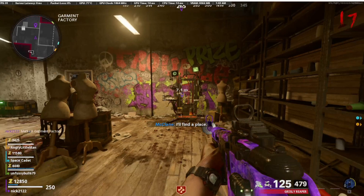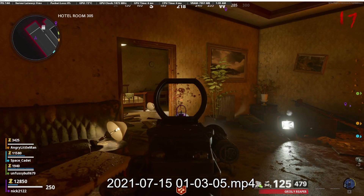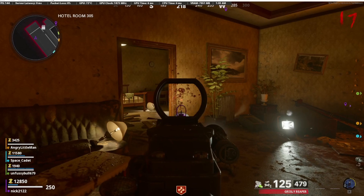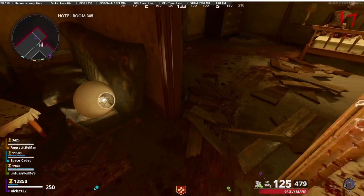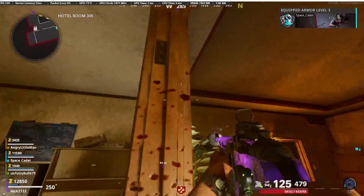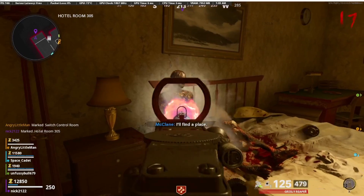Then, for the third and final part — the hands — you're going to want to get Brain Rot on your weapon. Once you do, on the same floor that Stamina-Up is on, you'll find hotel room 305. Get a Brain Rot zombie right there at that hotel room door. He'll break through the doorway and the boards, and once he does that, you'll be able to go inside the room. Right on the dead body on the bed is a pair of hands that you can rip off.